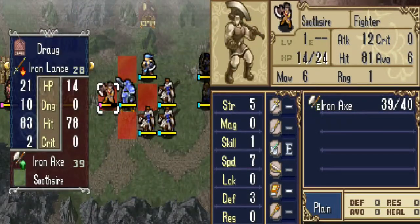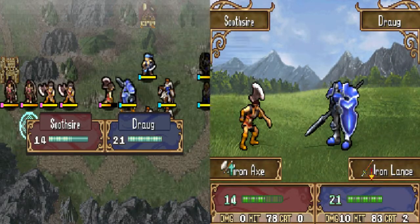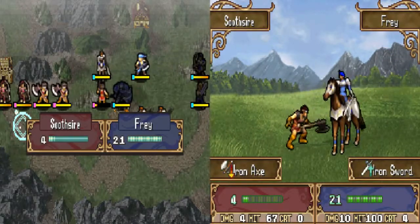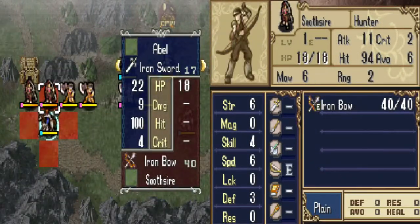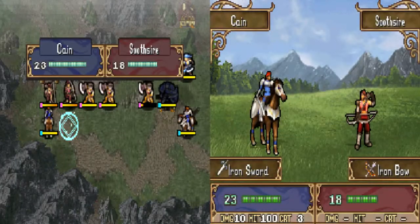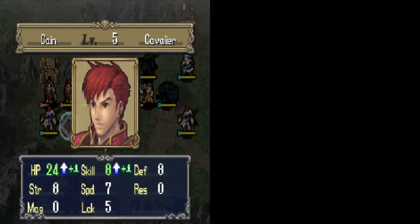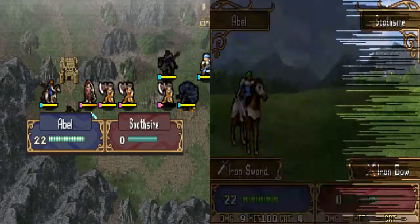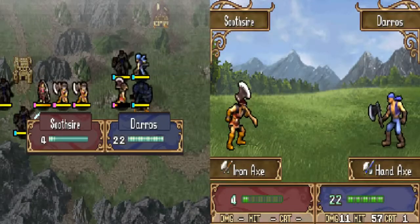Let's see. You gotta be kidding me, Draug. It's something exactly like that that made my last playthrough of this map so terrible. I think the best way to deal with these archers would actually be to attempt and kill them. If I do this, I can actually take out one of them. HP and skill — you guys are not failing to be cavaliers at all. But come on, get some strength. I know you guys probably only have like a 25% chance of leveling up strength, but come on. Please hit, Draug. Of course you didn't.